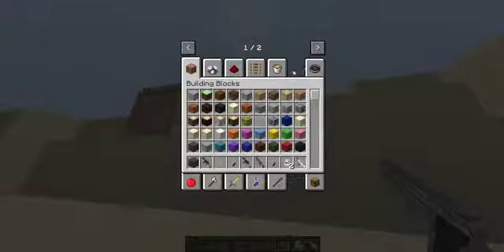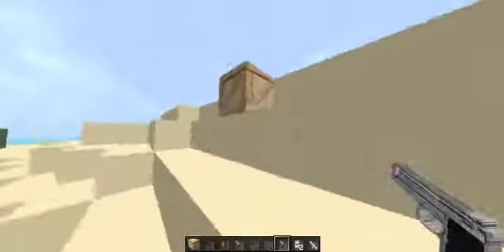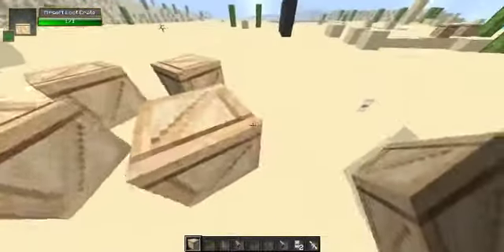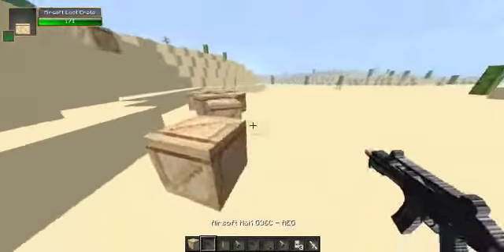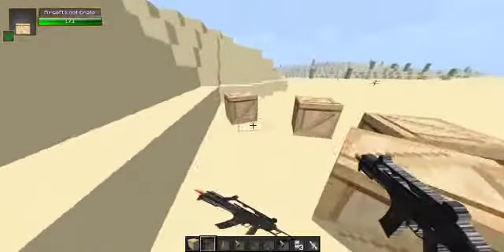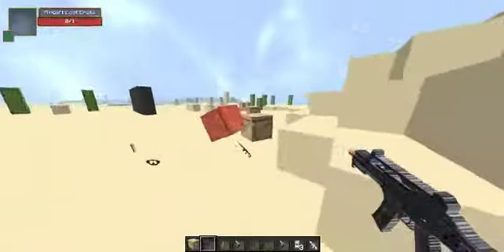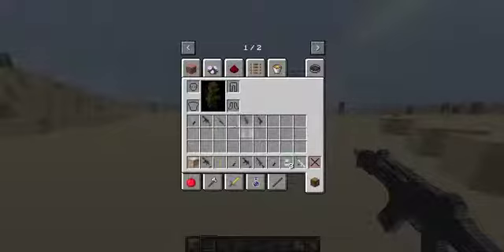There are these crates — let me get one. Loot crates, let's do it that way. You place a couple of them, or thousands, and you get a gun. You can either way, they just randomly spawn, so you have the possibility of getting a gun from any one of them.